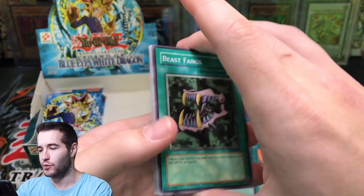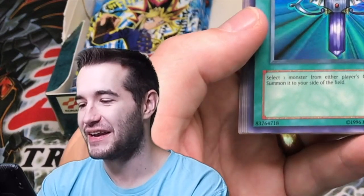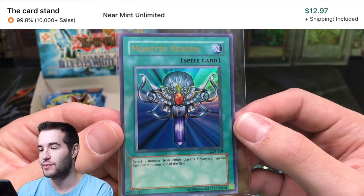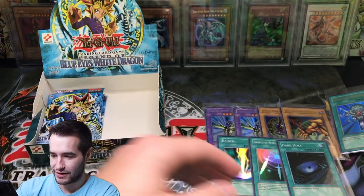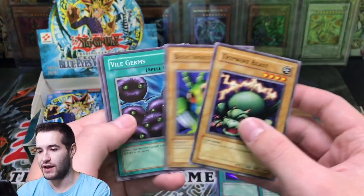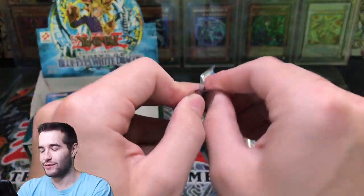Can we pull the Blue Eyes White Dragon? Beast Fangs, Spike Sieger, Trial of Nightmare. Monster Reborn — yes! Ultra Rare Monster Reborn — our third Ultra Rare! We pulled this from the first edition box. Chelsea is very excited. Our third Ultra Rare — we pulled her favorite card. That is pretty awesome. Flame Ghost, and then another Basic Insect and Vile Germs. It's very germy and insect-y in here — okay, that was a terrible joke. On to the next one.